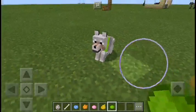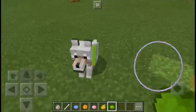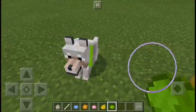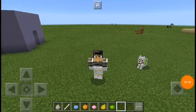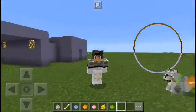We have a green color on his collar! So this is how you can dye the colors of wolves in Minecraft Pocket Edition.